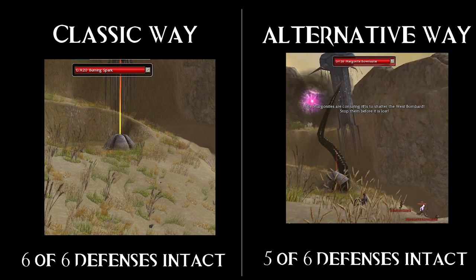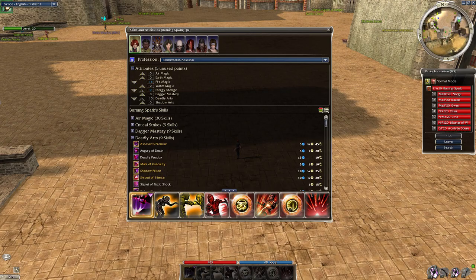The most important question is what builds to use as a player and what heroes to bring. I went with the Assassin/Promise build again - this is perfect to finish off the corners, it has knockdown and snare to kill the monks fast, and great DPS on a single target.